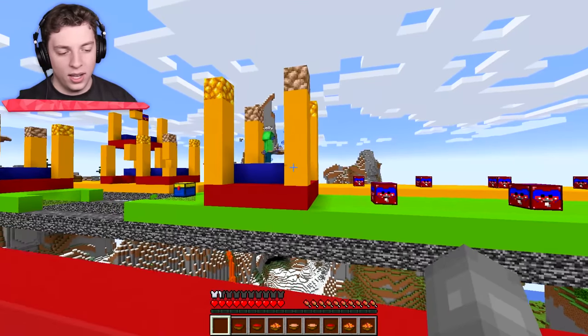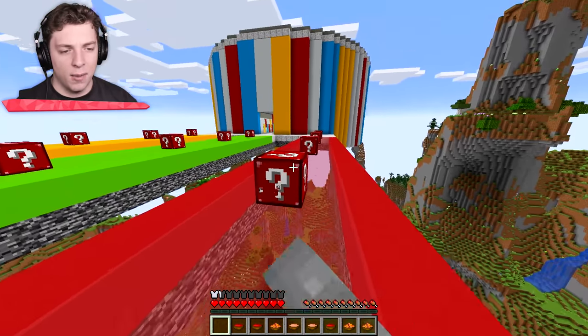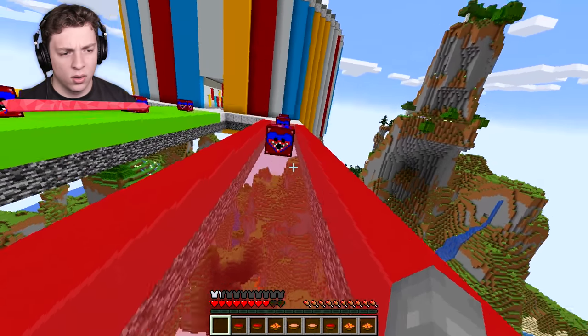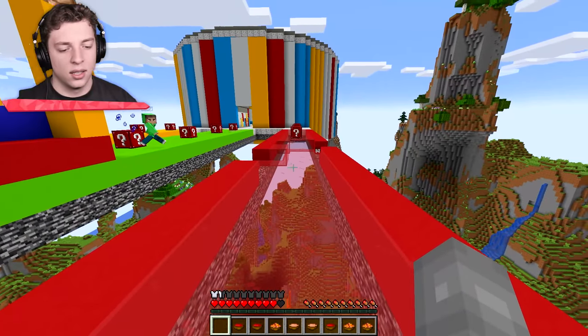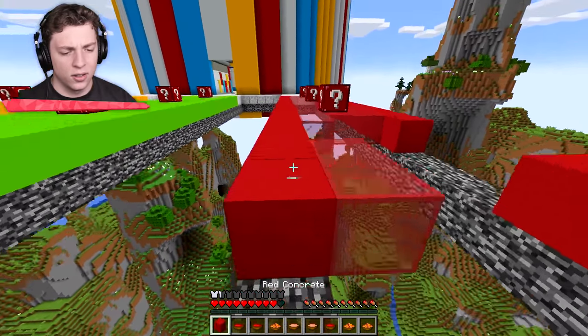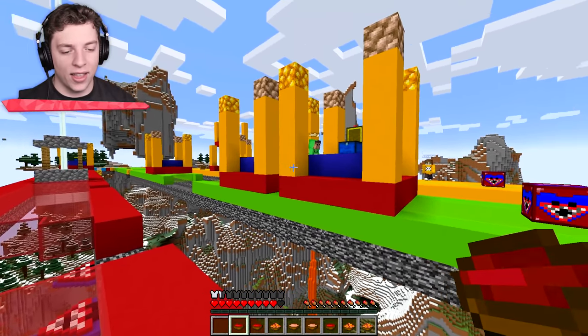A helmet! I can headbutt people! Why do I not get any more good stuff? Because you suck! Am I dead? Wait, we're falling. That's a blowgun. Watch out, Josh! Thanks for telling me, Jelly. I'm helping you out. It's your turn, Jelly — for a free piece of armor in the end. It's a chest, Jelly. How many of these things are there? Absolutely useless. My turn.